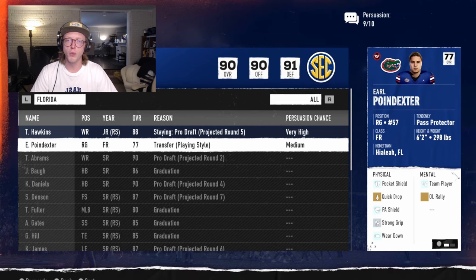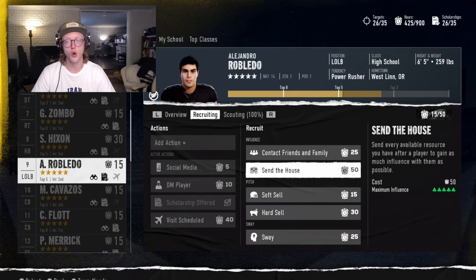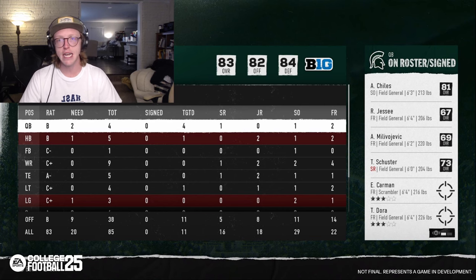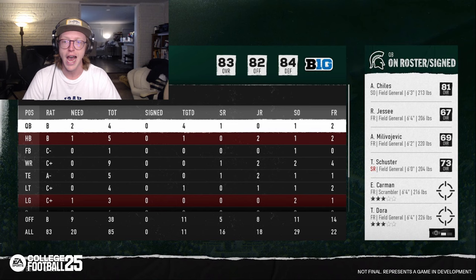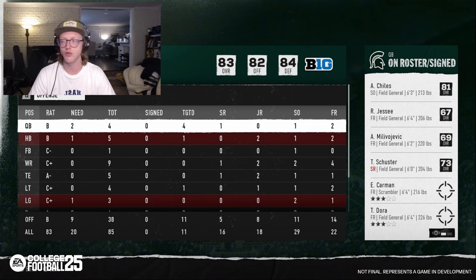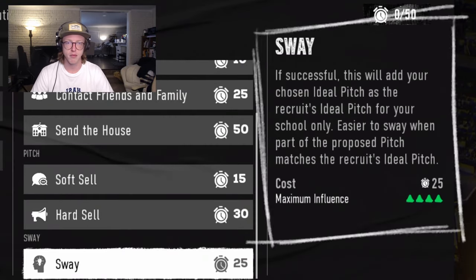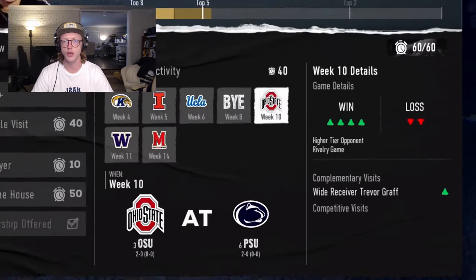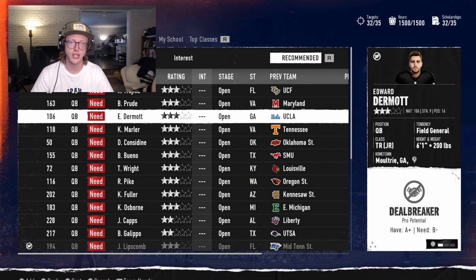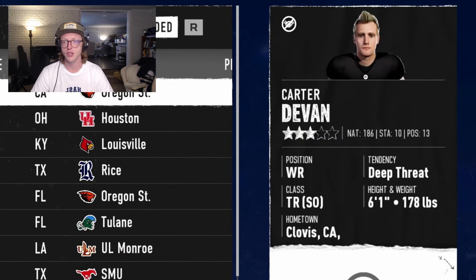Team needs: when setting up your board, it's important to understand your current roster strengths and weaknesses — how many players are graduating next season, how many returning starters you'll have. Within any recruiting screen, press R3 or right stick to quickly see your needs at every position. The team needs spreadsheet shows an overall letter grade for each position, a breakdown by school year, how many additional players you need at the position, and the number of players you've signed and targeted. How many players you need at a position will vary by scheme — for example, a pass-heavy veer and shoot offense needs 10 wide receivers, whereas a pro-style offense only needs six. Your scheme is tied to your playbook, which can be changed at any time.